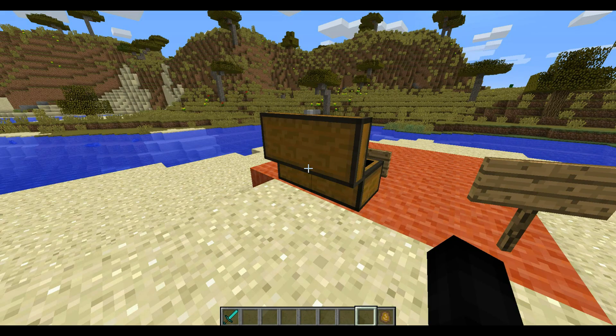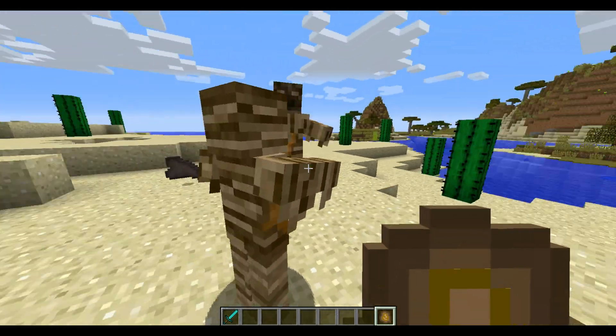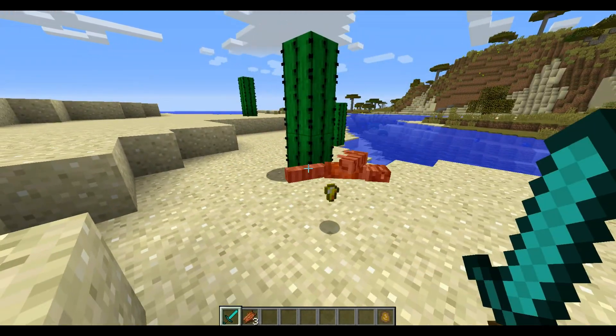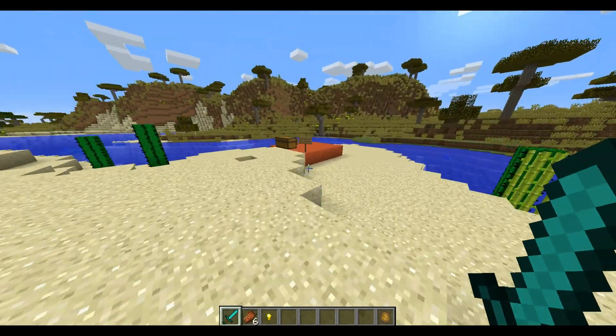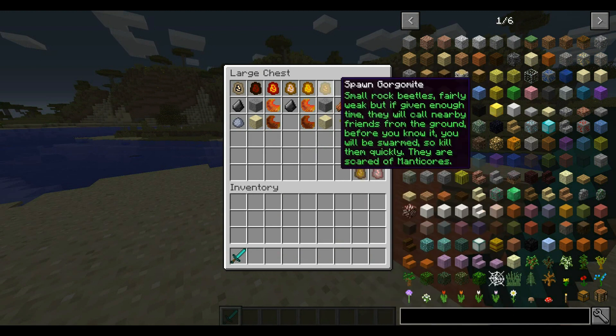Next up we have the Crypt Zombie, which drops Rotten Flesh. This is him — he can come in different sizes, apparently. If you kill him, I only got Rotten Flesh before, but he actually does drop gold nuggets too, which is interesting. These all do spawn in the desert biome, so you don't have to worry about that.